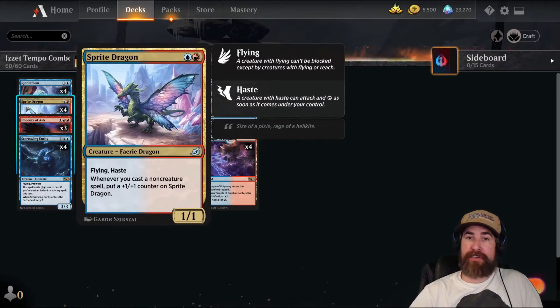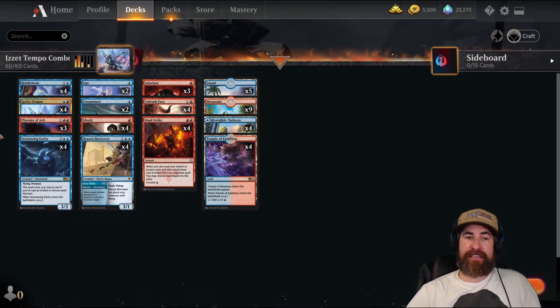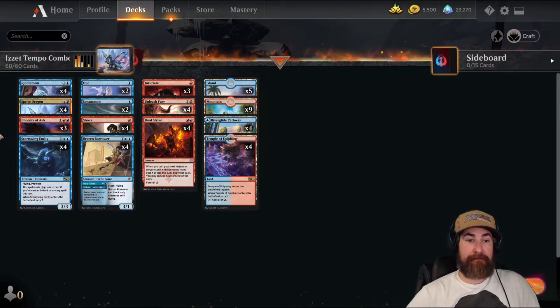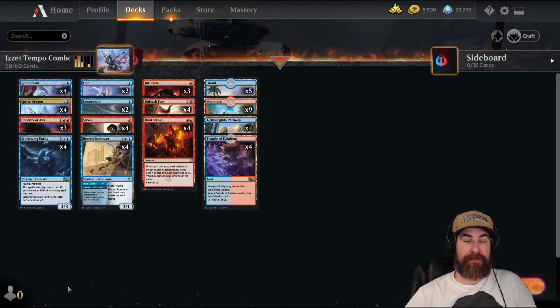Four copies of Sprite Dragon — one of the main creatures in the deck. It'll just help close out games super fast with the way this deck is designed. Three Phoenix of Ash — once again, it's just a way to annoy certain decks, especially Rogues. It's hasty, it's in the air, it can pump itself late game and just put mana into it, as well as we can pump it with what I'll be showing you later.